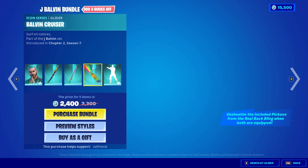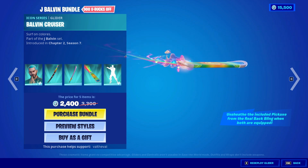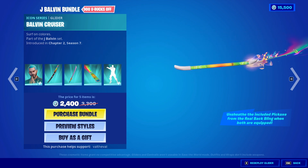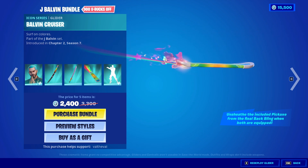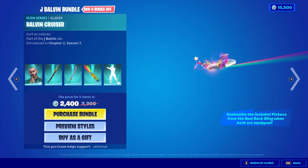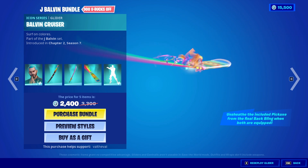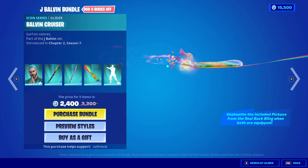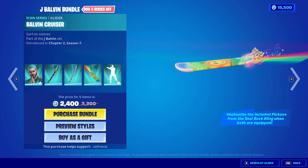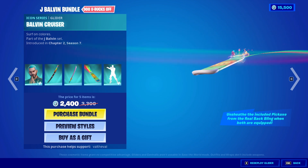It's like a rainbow katana. You do also get a glider, the Balvin Cruiser. Oh wow, it plays music when you deploy it. I like that. The silver surfer's surfboard was my favorite surfable glider, but this one's pretty cool. The colors are really vibrant, it's got a contrail, and it has music that plays when you deploy it - that's just really cool. Surf on colors. That's awesome, dude. I think this is going to be my favorite part of the set, to be honest.